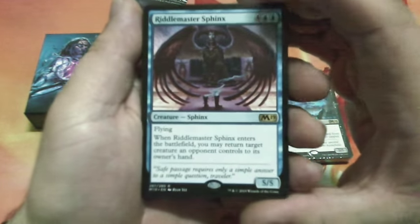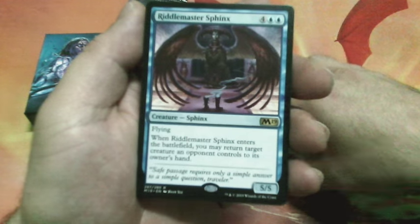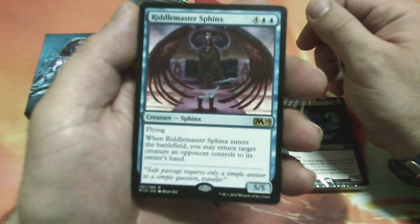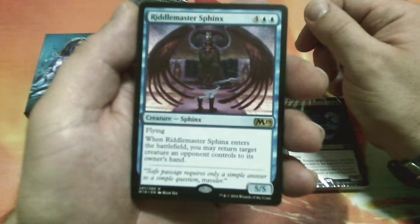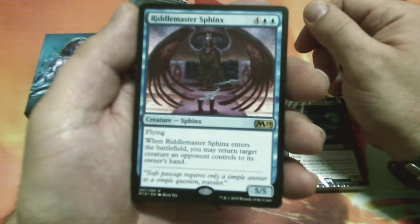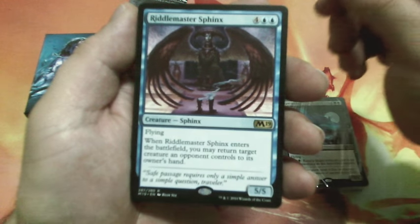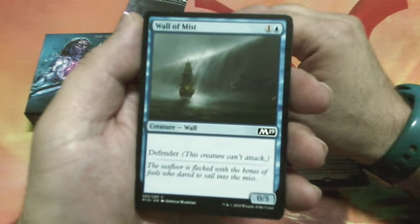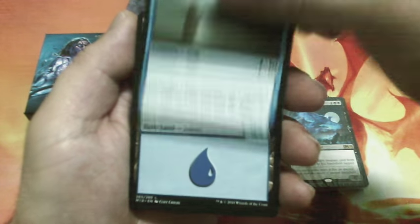This one starts with Riddle Master's Thing — a six-drop with flying. When Riddle Master's Thing enters the battlefield, you may return target creature an opponent controls to their owner's hand. It is a 5/5. Wall of Mist is a two-drop, it's a defender and a 0/5.